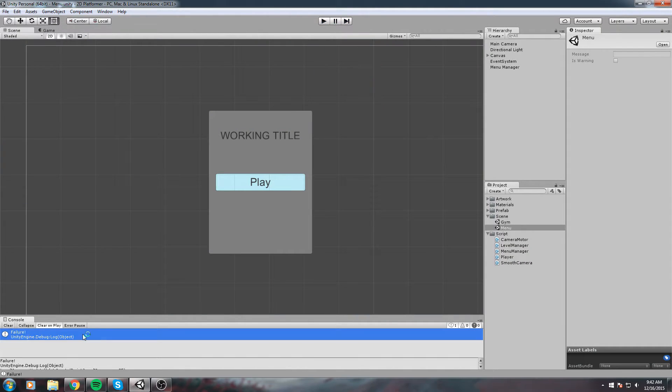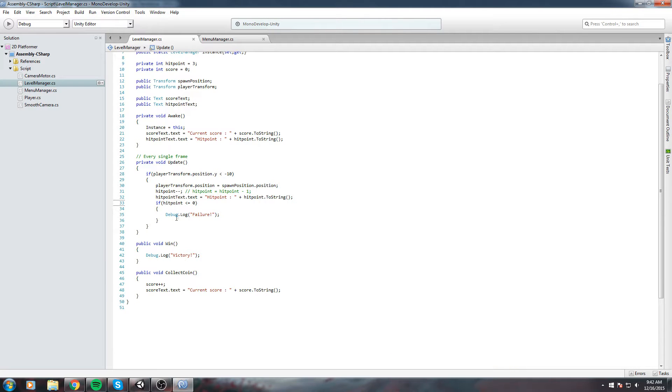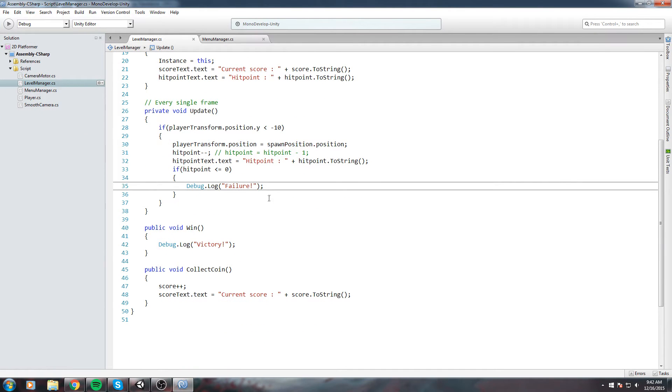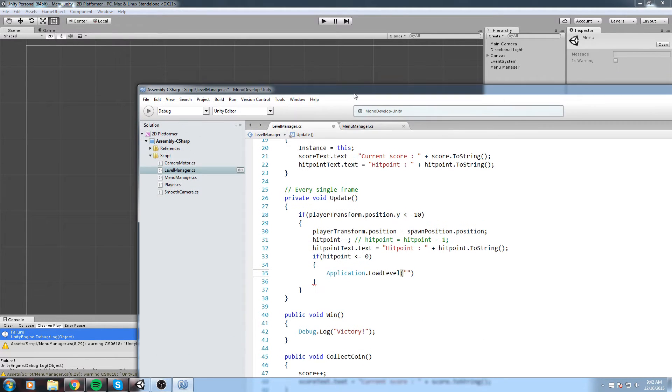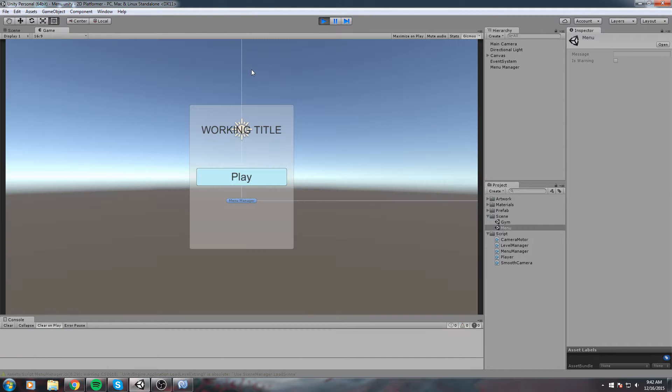We can see it says 'failure' down there — we're going to double-click on that. The reason we can double-click is because we put a debug log there. This is really good practice: when you haven't coded something yet, just put a debug log and when it pops it will remind you that you need to do something. So when hit points hit zero, we're simply going to call Application.LoadLevel and then pass in our menu scene name — make sure it matches exactly, capital M in 'Menu' — so Application.LoadLevel('Menu') semicolon and we should be good.